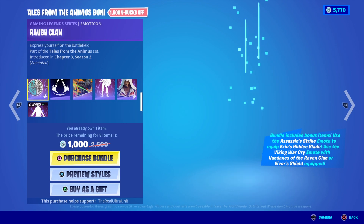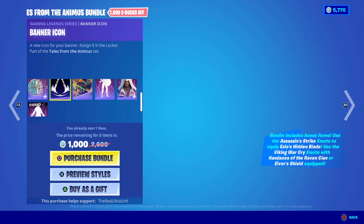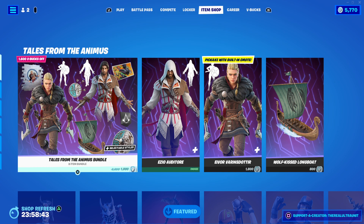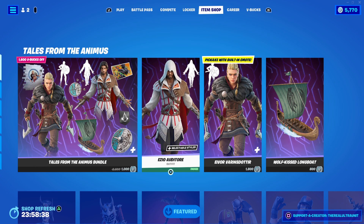If you want to get the entire set together, you get some cool pickaxes, banners, loading screens, etc. The entire bundle together is 2800 V-Bucks. So if you want both skins, it's worth it. Otherwise, if you're buying separately, they're 1800 V-Bucks a piece.